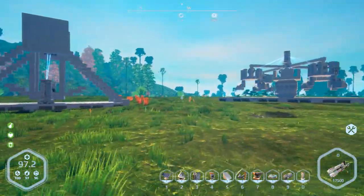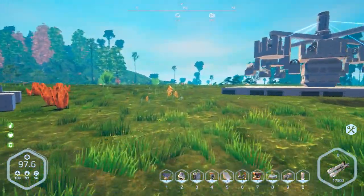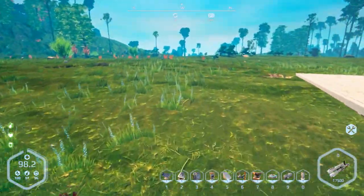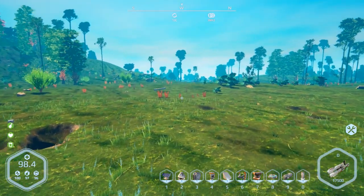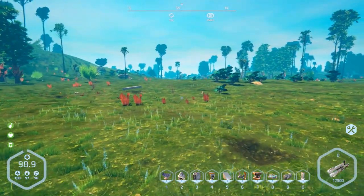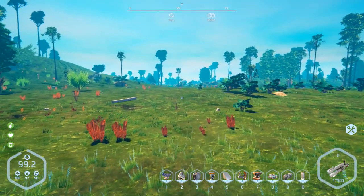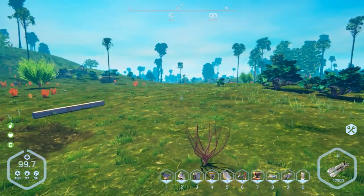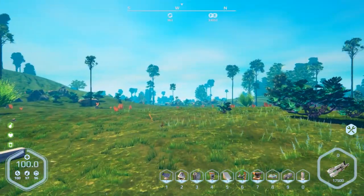We have a couple of new items in the game. As you can see on my hotbar, we have solar panels, which we'll get to in a moment, and we also have water pumps, which is going to be automated water collection — which is really good.